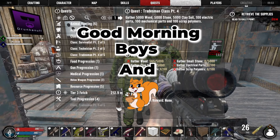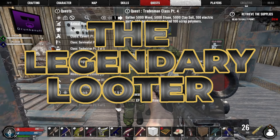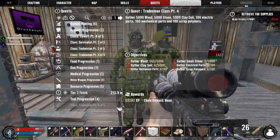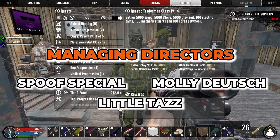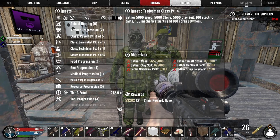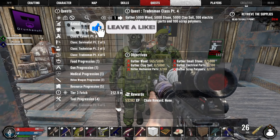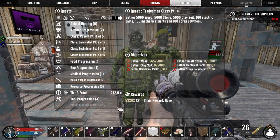Good morning, boys and squirrels, and welcome to day 10 of the Legendary Looter — the quest to collect all 19 legendary items. We knocked out the Tradesman's, which was to craft all the iron tools. Now we have to gather a shitload of soil, wood, small stone, mechanical parts, scrap polymers, and electrical parts.